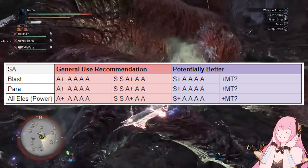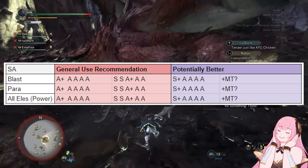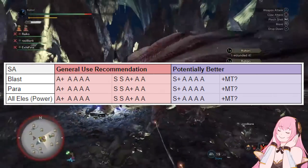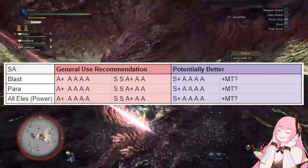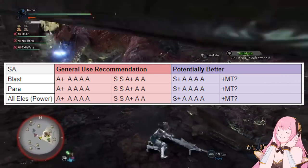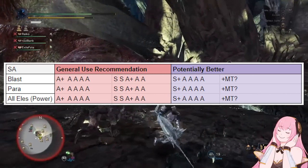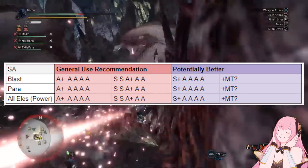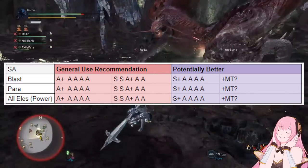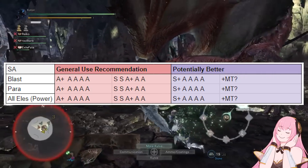An interesting thing with switch axes is that Pepsi's switch axes are no longer really the best option. Outside of a few matchups, running an elementally matched power switch axe is actually better damage than the Blast switch axe. So if you really want to go for maximum possible damage, you'll actually want to get a variant of every single element for switch axe, and then build all of those as a completely normal raw switch axe and just have the 210 base element be a bonus.